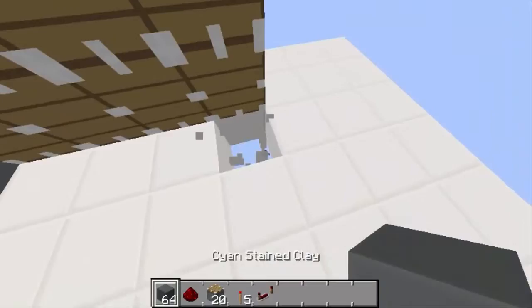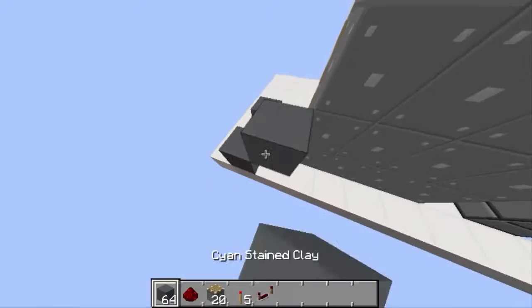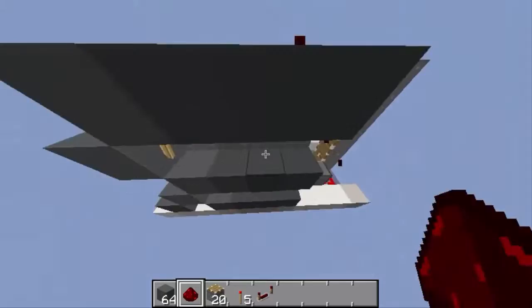Right here on the last piston, break it and place a torch just like this with a repeater. Now place a block, some redstone dust, another block, and a torch — that's all you have to do here. Now place blocks like this and put redstone dust on all of them.